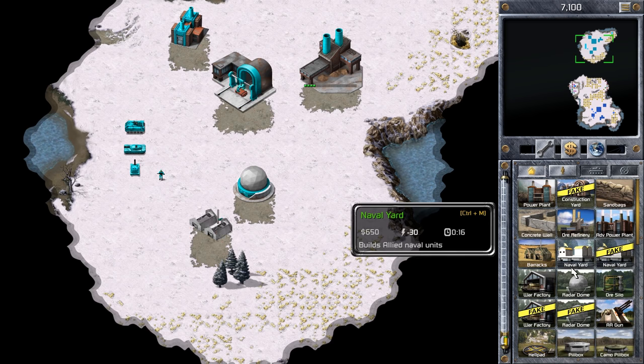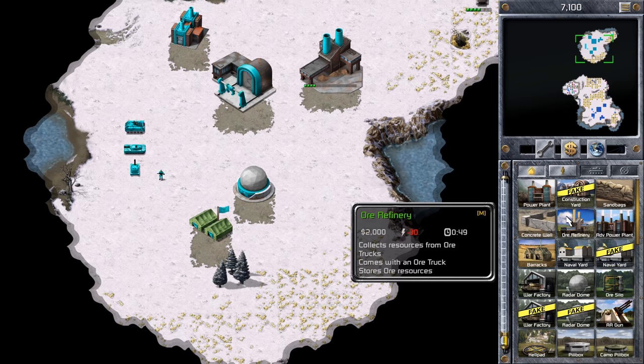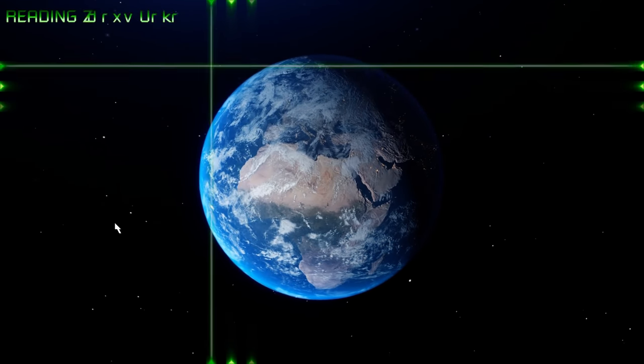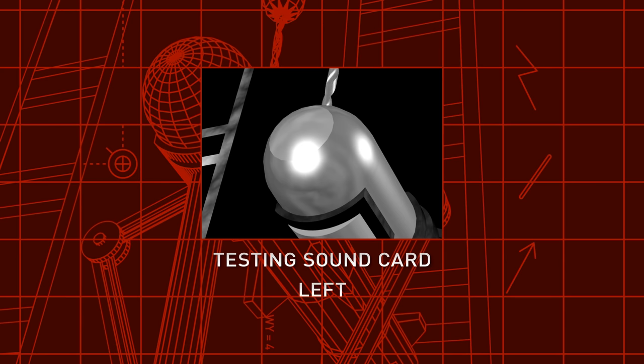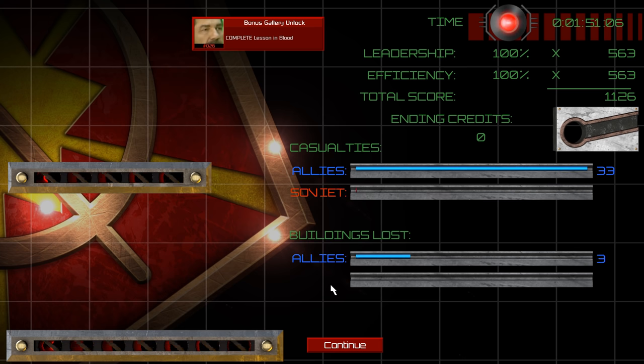There are little things throughout the game which have been remade as well, and they all look really excellent. The mission selection screen from Tiberian Dawn is a particular standout, but others — like the really cool startup sequence for both games, as well as the mission completion screens — also look pretty darn good.